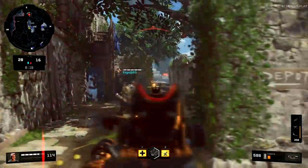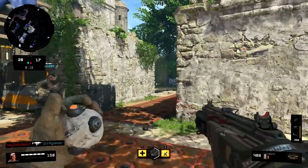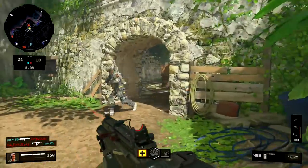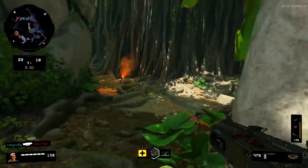Starting with the assault rifle category, all of the assault rifles are either 250 milliseconds or 275 milliseconds. The slowest sprint out assault rifles are the ICR, the KN57, and the Rampart 17 at 275 milliseconds. The faster group is the Vapor as well as the Maddox.